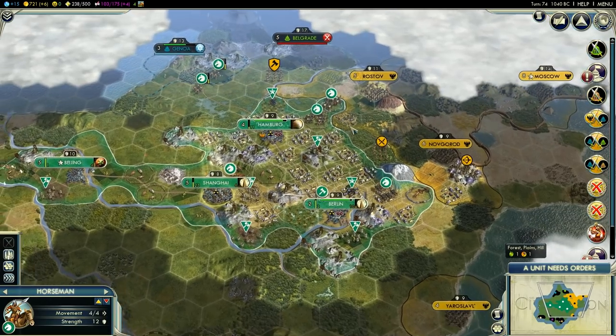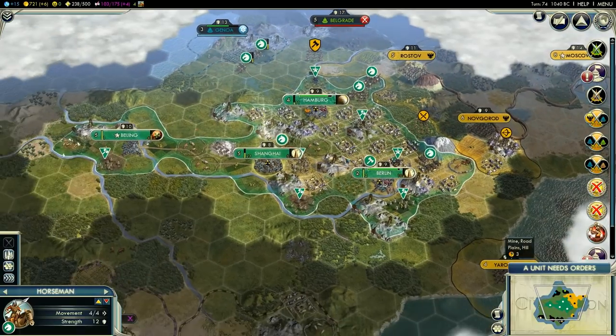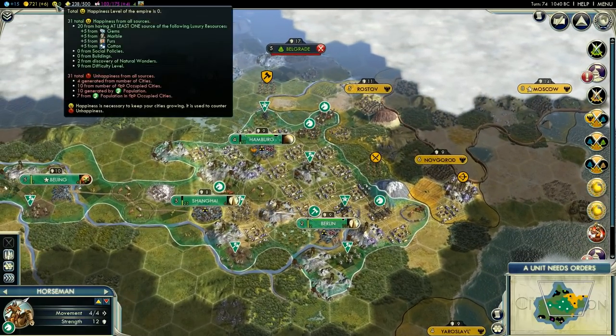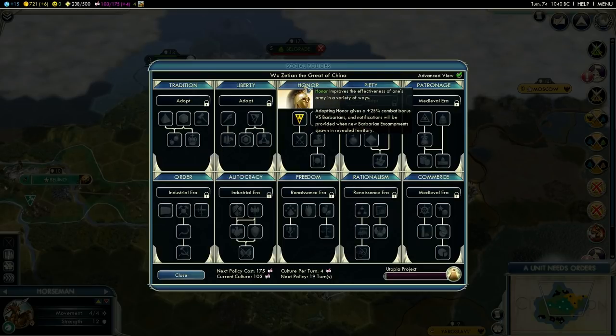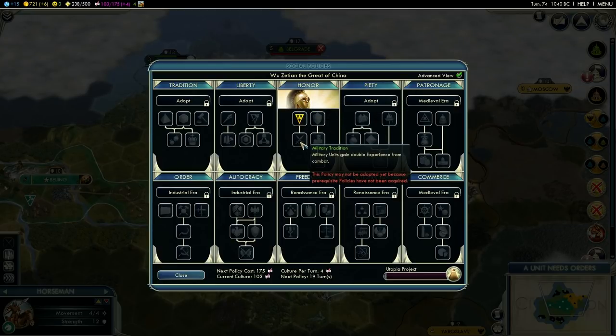Focus on taking cities near luxury resources. Try to get one of every luxury resource on your starting island so that you can get the most happiness and help you expand the fastest. Now for social policies, you should focus on Honor as the first one. Honor will give you access to a great general right away, and then lets you double your experience points from combat.